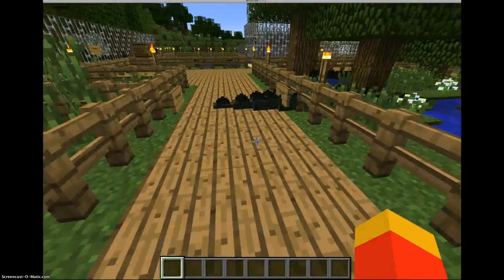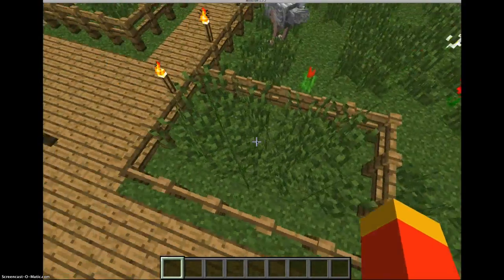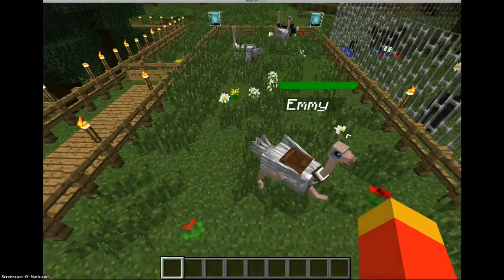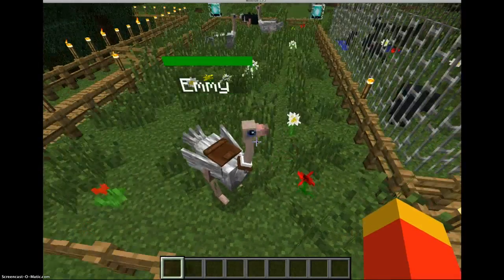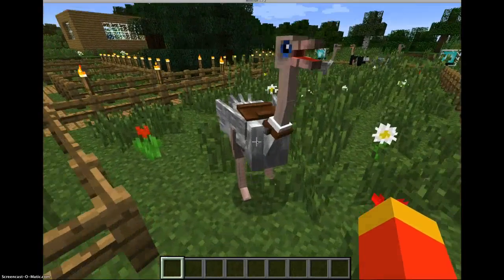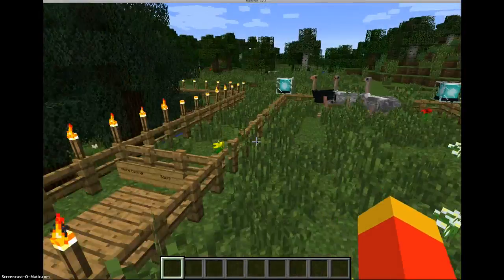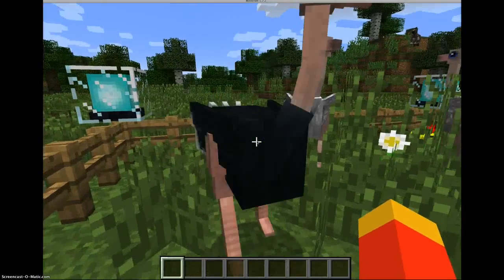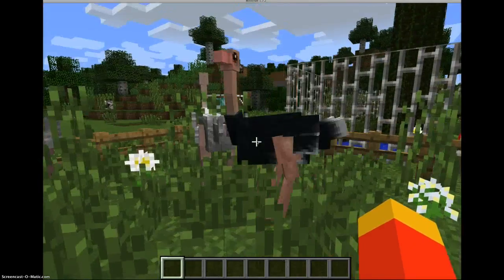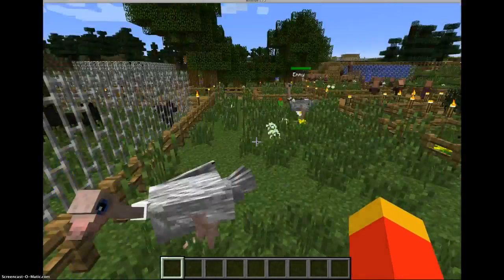Over here I have the ostriches. This is the egg pen where I will put the eggs. And I have my ostrich which is saddled — her name is Emmy. We ride them and they look like this. Here is a male ostrich, and then I have the rest of my females.